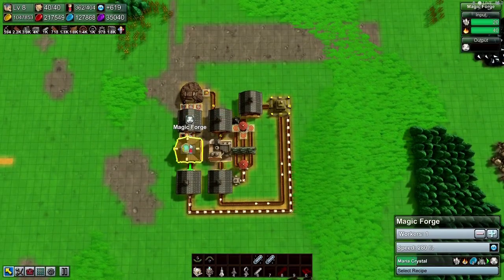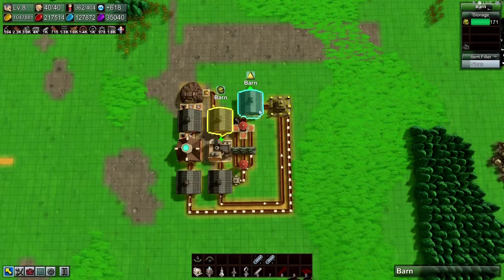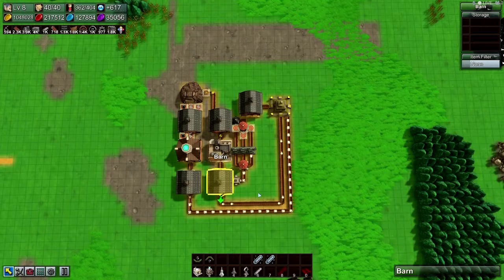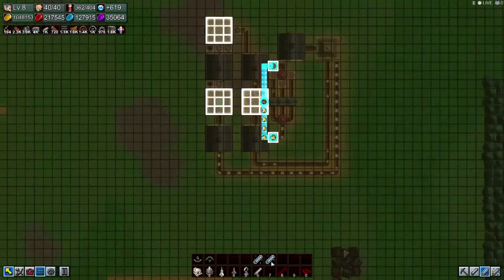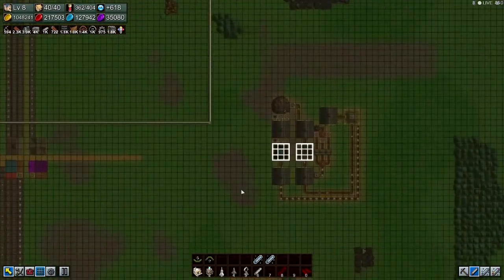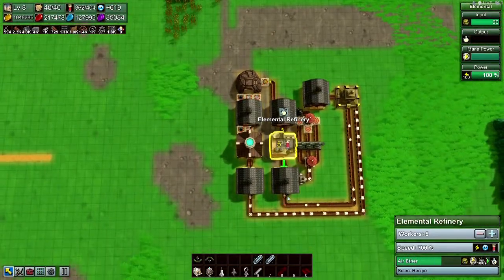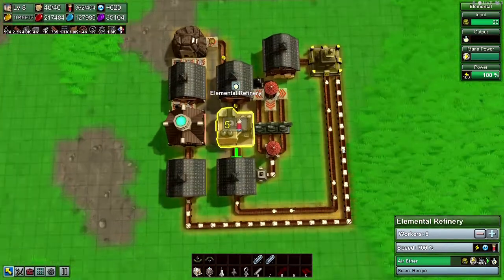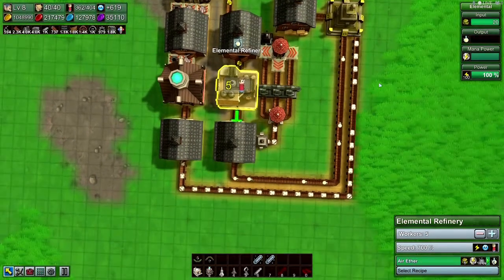All right, so that has mana power. Does anything else need mana power? No — but does anything else need steam power? Yes. How's steam power looking? Good. And there we go — our little air ether is done.